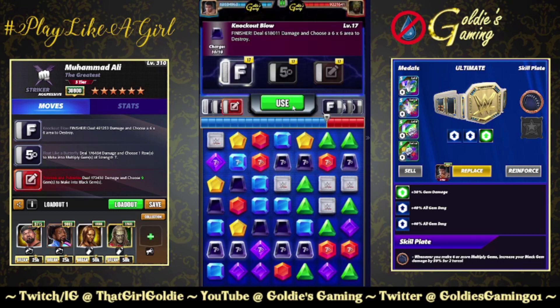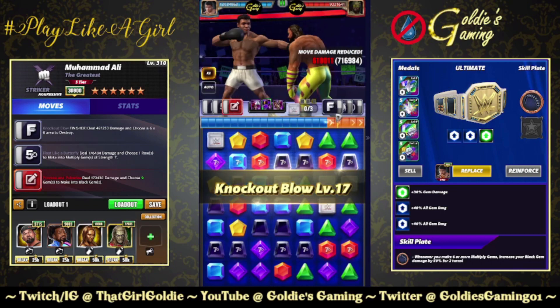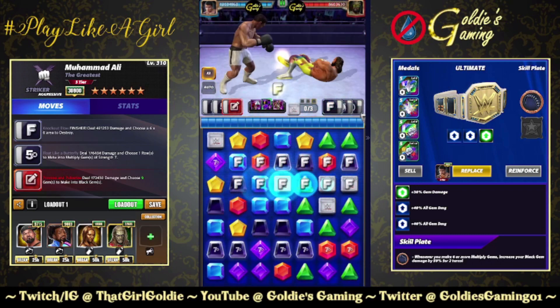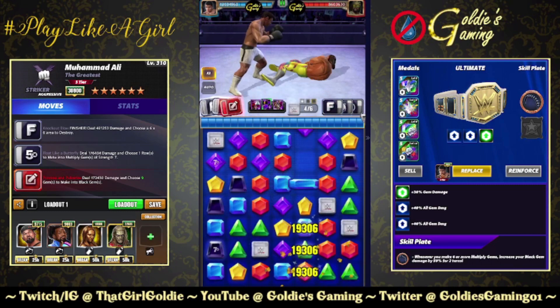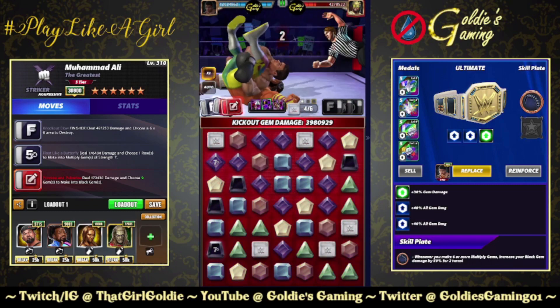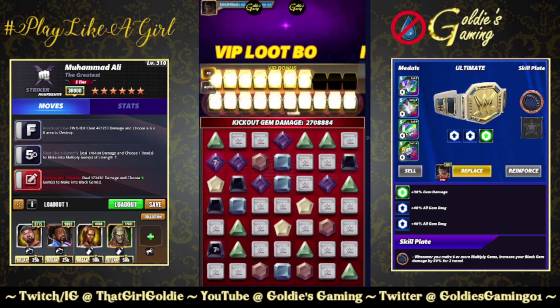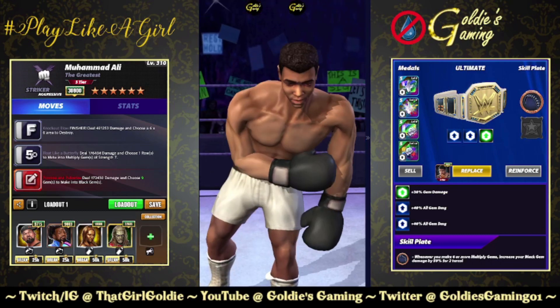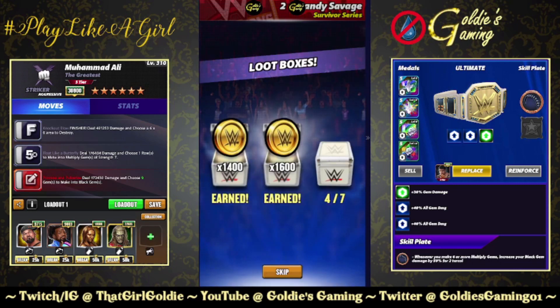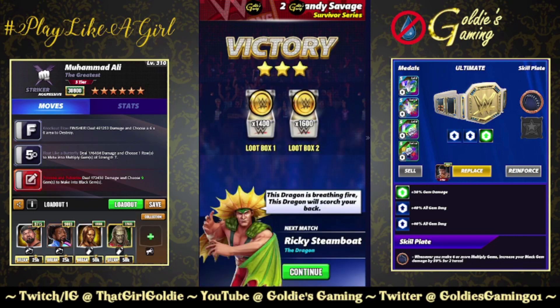And then the Knockout Blow — choose a 6x6 to destroy. Purple is his third color, so we're going to take that area and destroy all those multiply gems. Just shy of 5 million damage on turn one with double MP trainers, double stacking the tiara plate. We will run that back with the gear and no MP trainers to see what kind of gem damage we can produce.